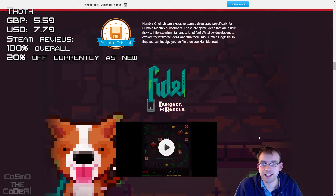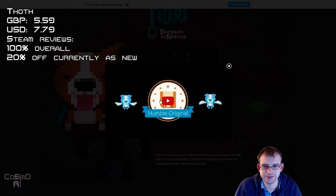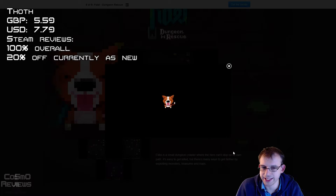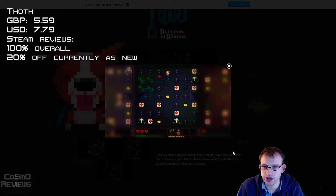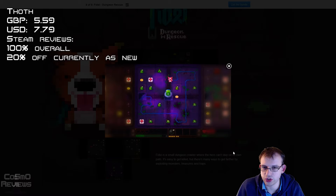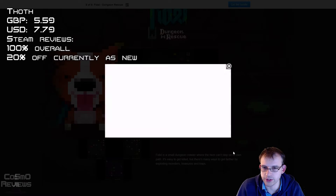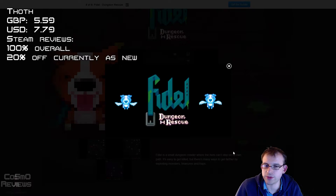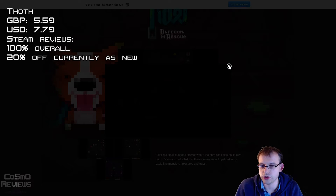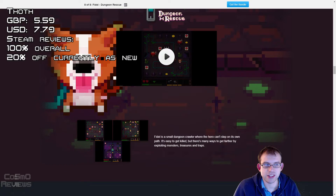Finally, the Humble Original is a game called Fidel. It's basically a dungeon crawler-esque game where you have to not cross your own path, planning how you're going to traverse each level, collecting the various objects you need and getting out the other side. It looks like a clever little game that flips the dungeon crawler genre on its head a little bit. Certainly an interesting little game.